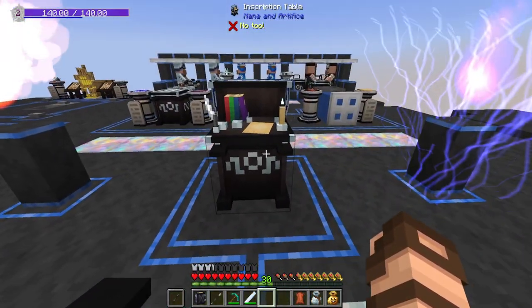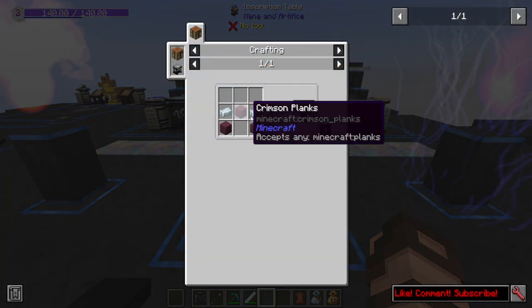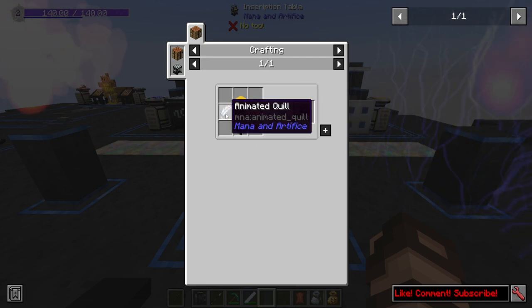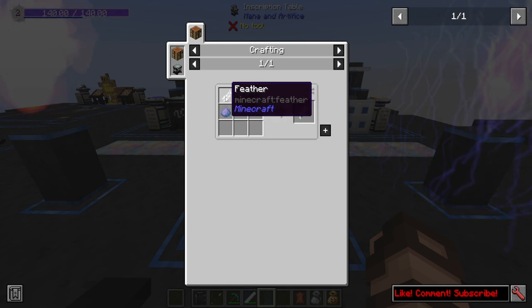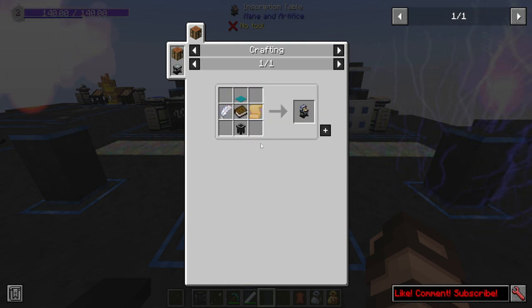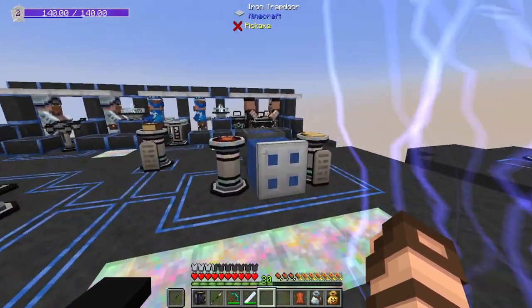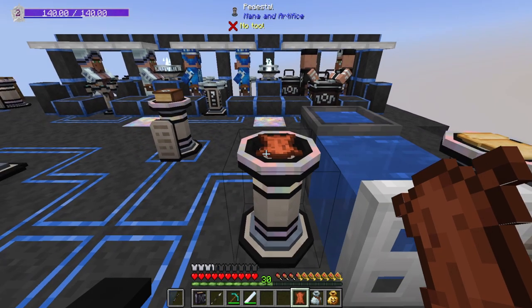But this ritual setup alone is not going to get you anywhere, because you're going to need one of these — an inscription table. An inscription table requires a basic table, which is just some transmuted silver and some wood planks, a book, some kind of carpet, an animated quill, which consists of animus dust, transmuted silver, and a feather. But most importantly, a piece of vellum. We haven't covered how to make one of these yet. It's rather a simple item — you just need some water and a little bit of leather.